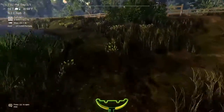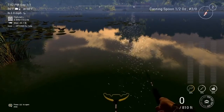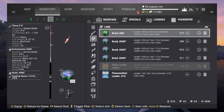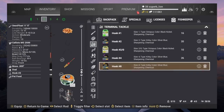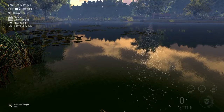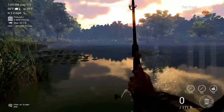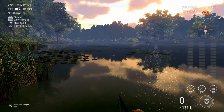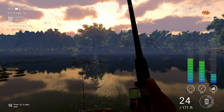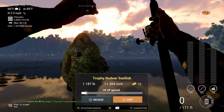To catch the Trophy Red-Ear Sunfish, we just come over here — much like the Bluegill spot. Go over here. Put on Hook 8. I don't know why putting on smaller hooks works for getting trophies, it just does. I'm going to cast that right here and I'll see you when we get a bite. Fish on — decent size — and it's a Trophy Red-Ear Sunfish. That's it.